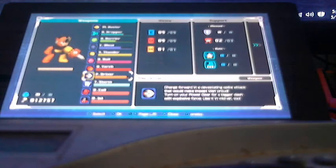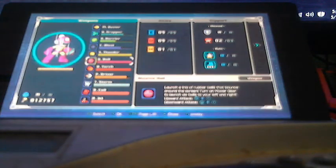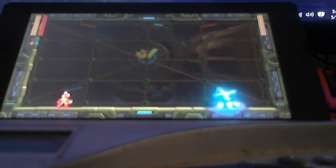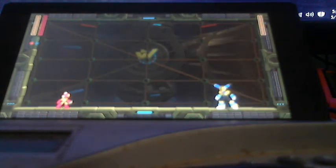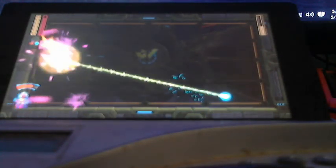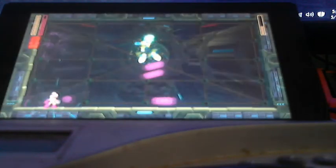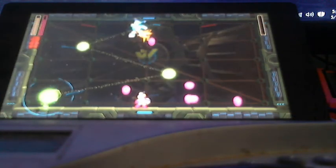Next up is Fuse Man, so I have to use the Bounce Ball. Diode — that's awesome! This light does not like Bounce Man. Using the power of the Speed Gear, looks like we pulled the clock on him big time.